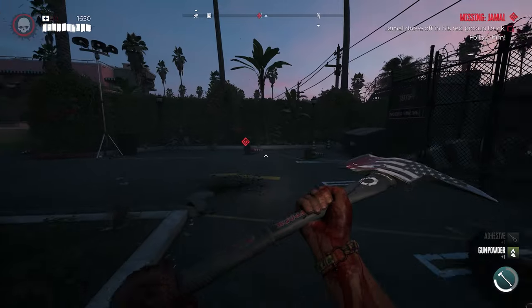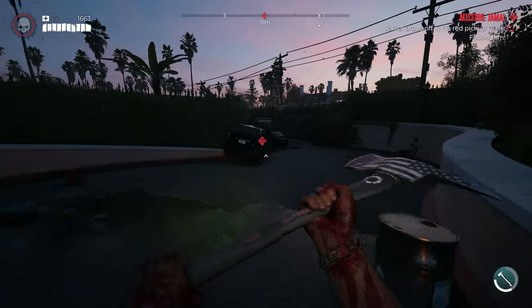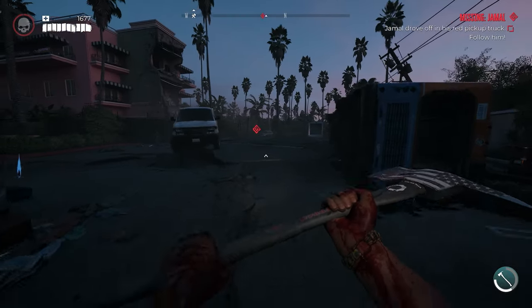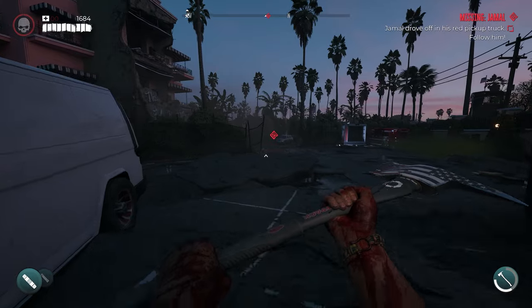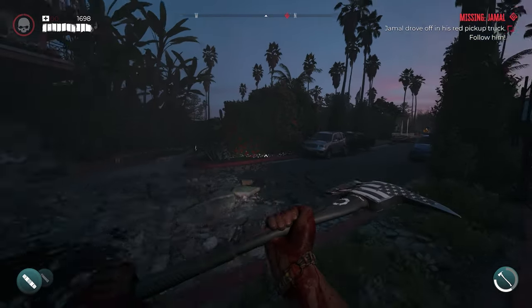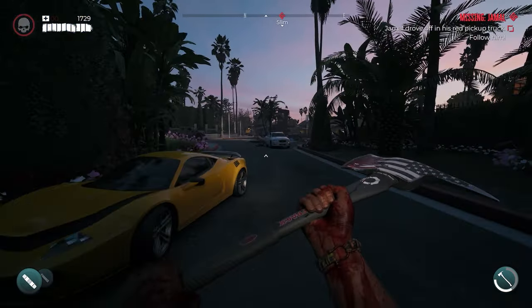Now that we've got our two clues, it's going to say 'Jamal drove off in his red pickup truck — follow him.' It'll show a little red dot on the screen. Head back toward the red pickup by going back under the fence — it's pretty straightforward as the game shows you where to go.